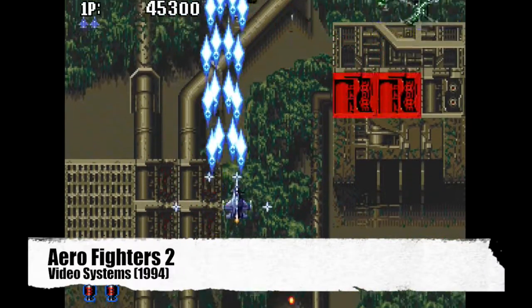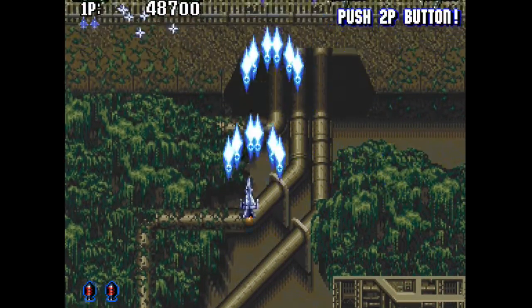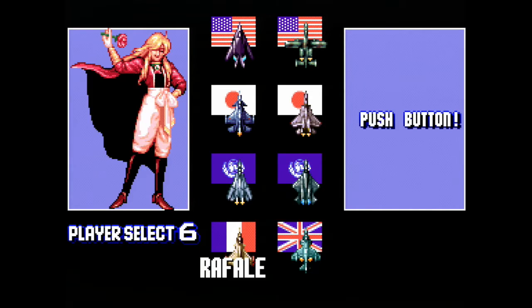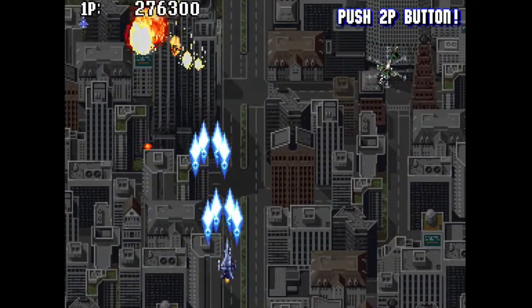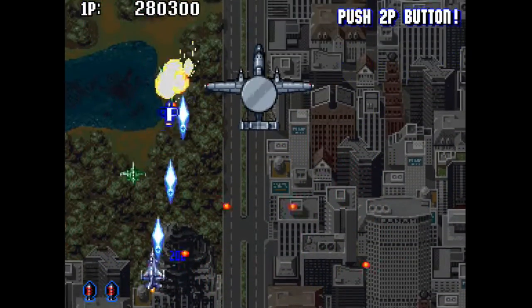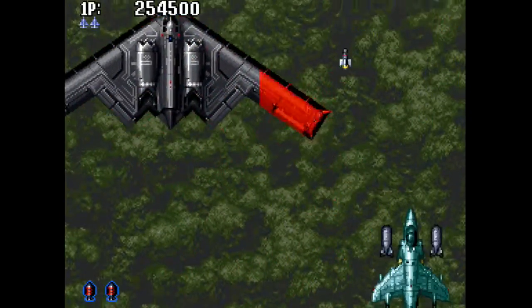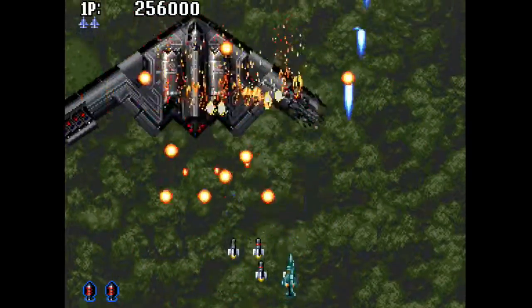Aero Fighters 2, known as Sonic Wings 2 in Japan, is another vertically scrolling shooter released for the Neo Geo CD in 1994. The game has a total of eight selectable planes from across the globe, each complete with their own unique character and storyline. Each ship varies in speed, power, and spread. My personal favorite has always been Hien — he has reasonable speed, but his power isn't the best. However, once leveled up, his secondary weapon homes in on enemies. On the flip side, Bobby the baby moves rather slowly and his weapon is fairly narrow, but he makes quick work of the bosses. These little trade-offs make experimenting with all eight characters a ton of fun.